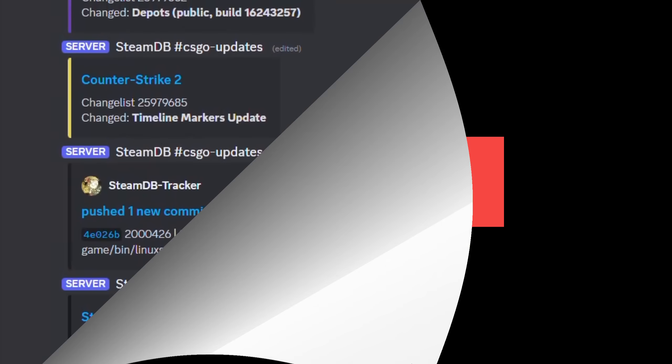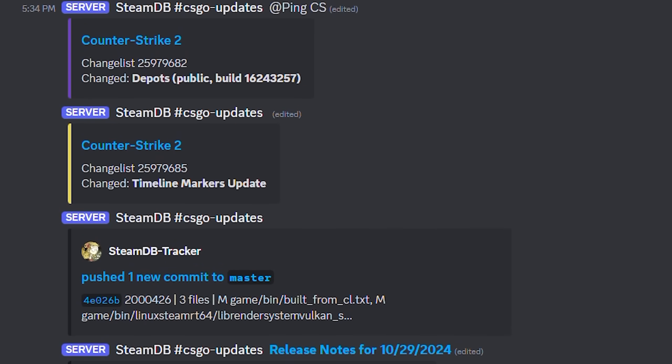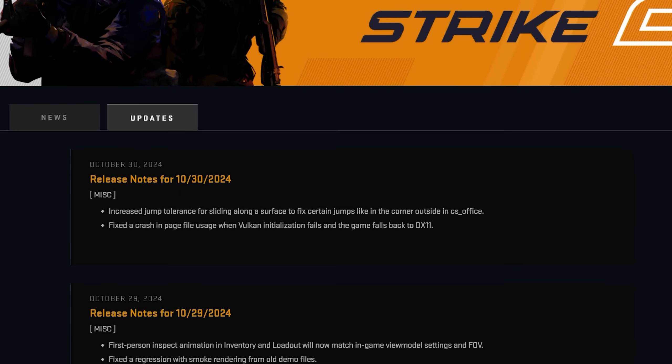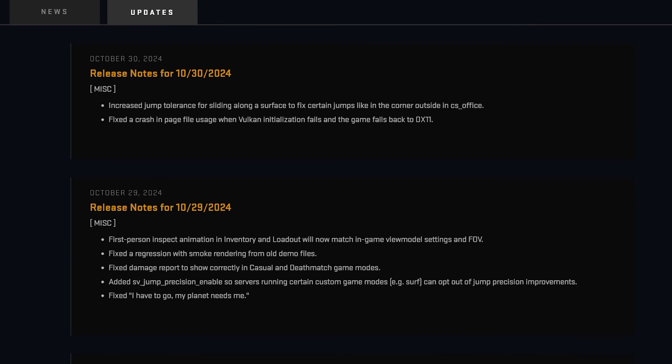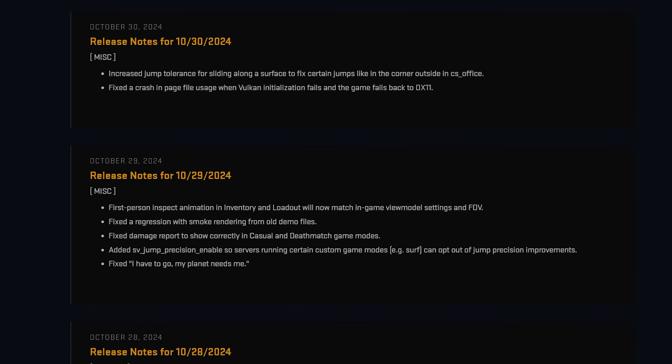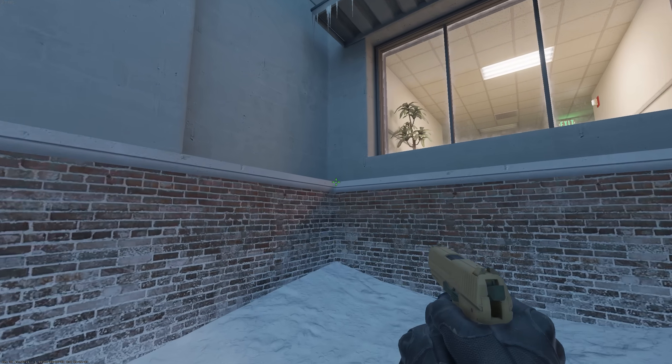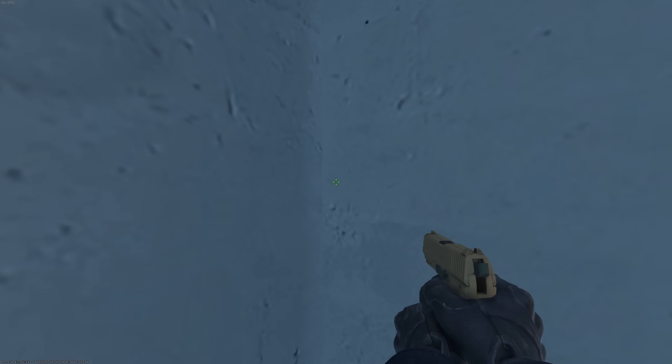For today's video, we received a few DPR updates with a tweet alongside patch notes. Just like the last few updates, they're all pretty much continuing from the Armory update, fixing things from that, but also from the most recent jump update just a few days ago. There's one category — miscellaneous — with two different points. The first point is Valve increased the jump tolerance for sliding alongside a surface to fix certain jumps, like in the corner outside in CS_Office.